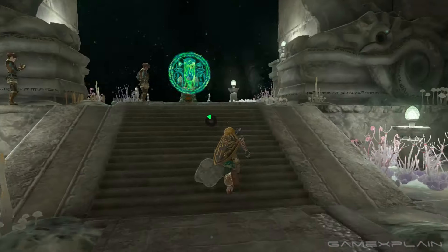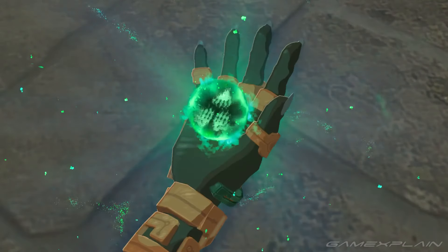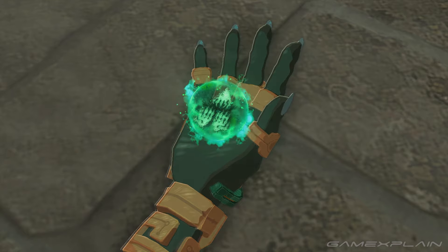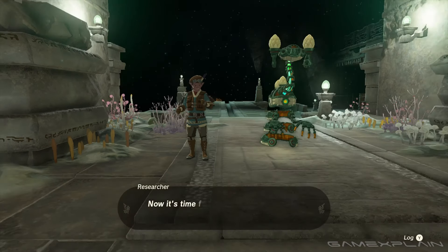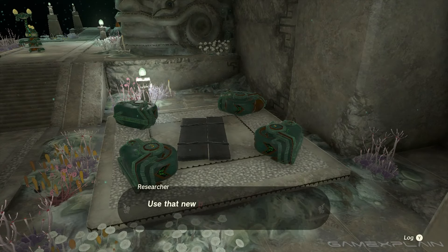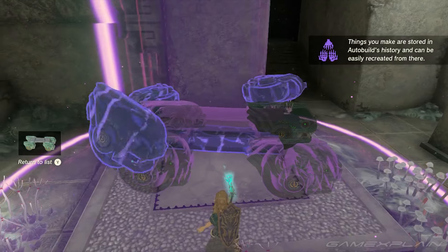There, you'll come across researchers fiddling with a steward construct, which you'll then activate in order to finally acquire Autobuild. Then you'll go through a brief tutorial on how to use it before engaging in a surprise boss battle — and I'm not going to spoil that here.